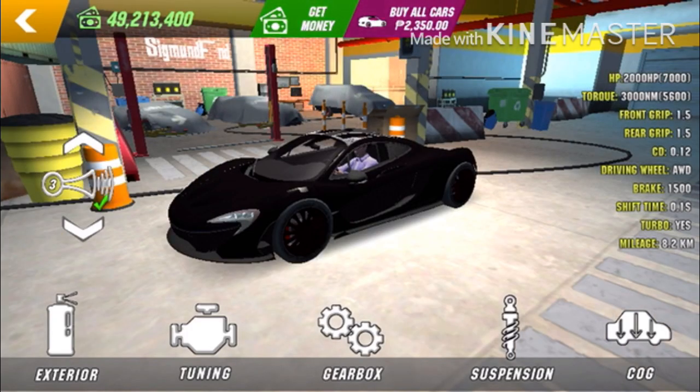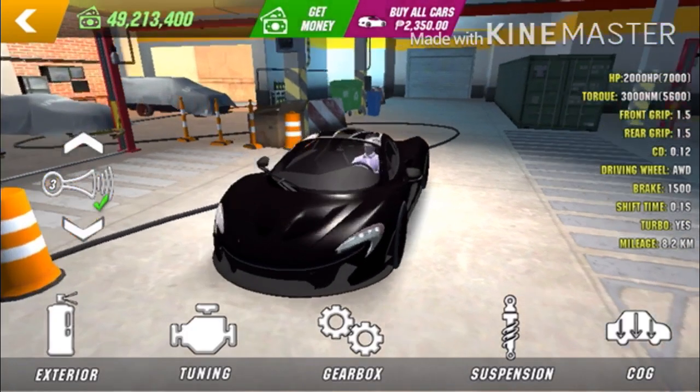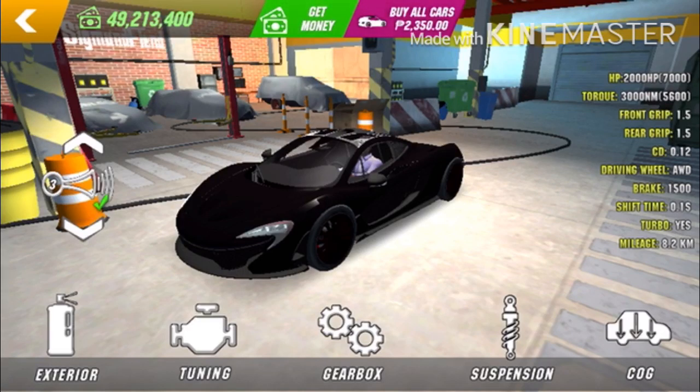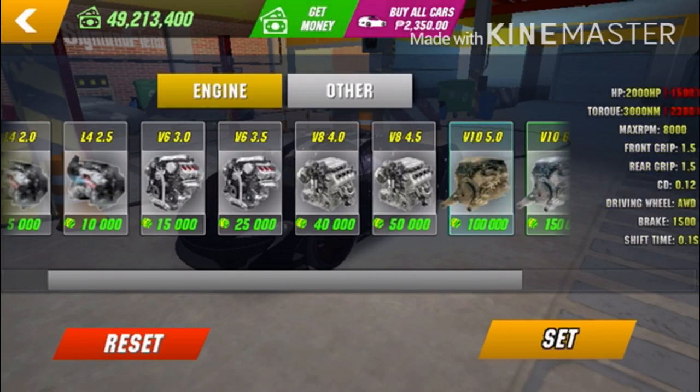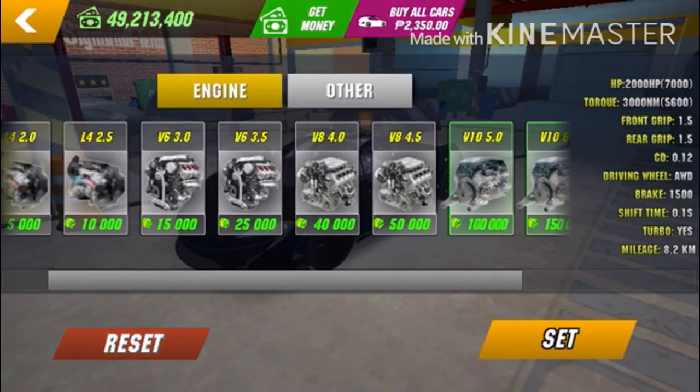I'm gonna answer one more question: how do you enhance your engine, or how to make your vehicle faster even without 2000 HP? Well, I have a solution for that — just follow these steps. Press down tuning, press down V10 5.0, just go back, press tuning again and then set. And then you will have an enhanced engine on your car which will make it faster.